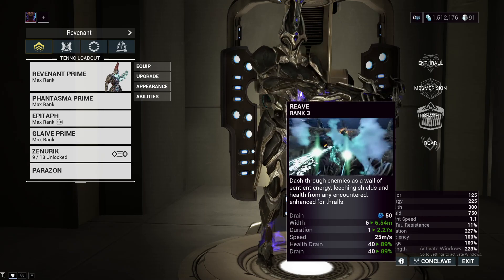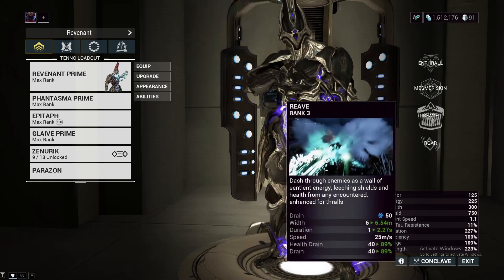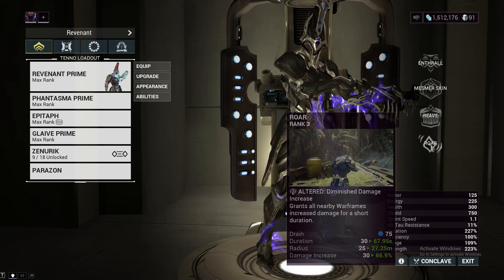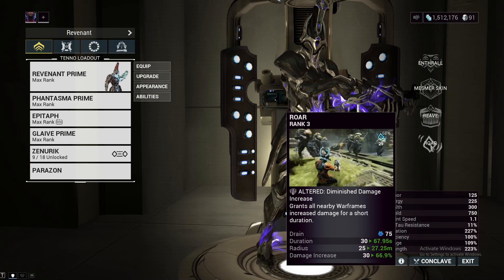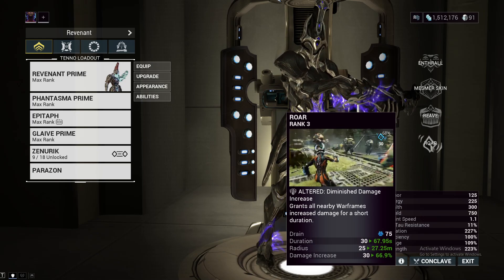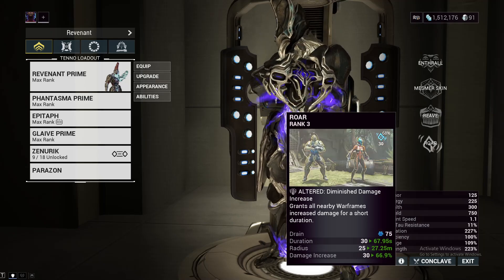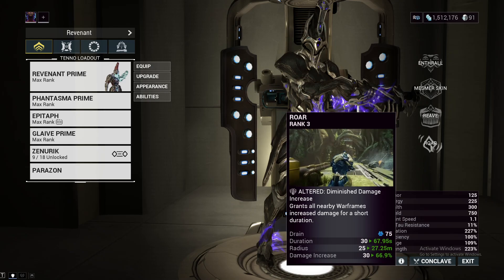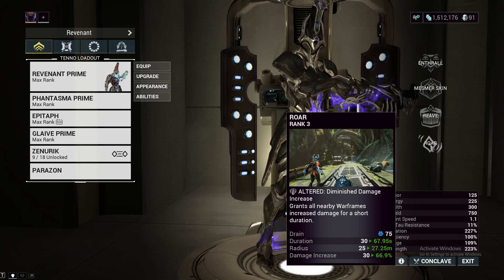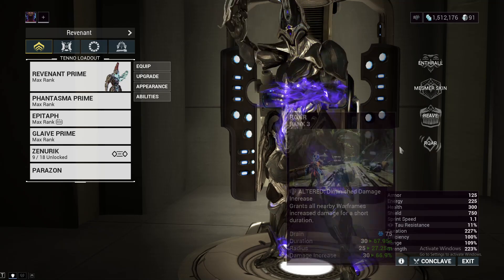One last thing before we move on: while you have Mesmer Skin up and you hit targets with Reave, you will regain Mesmer Skin charges, so you will never really need to recast it. Moving on to Revenant's fourth ability slot — Roar. This is obviously not his default, but the reason we use Roar is because it is a universal damage buff. What differentiates it from things like Eclipse or Zada's Whisper is that Roar buffs the damage of your abilities — think of frames like Gyre or Protea whose abilities deal damage. Roar specifically buffs the damage those abilities do.